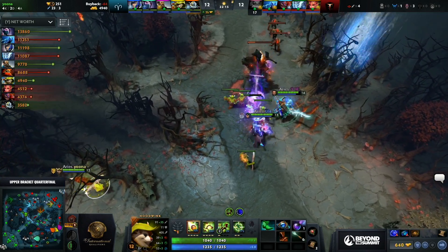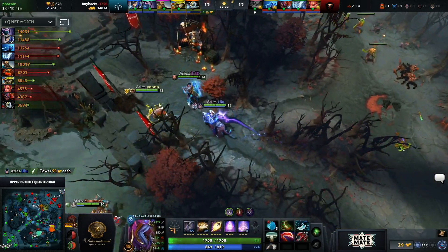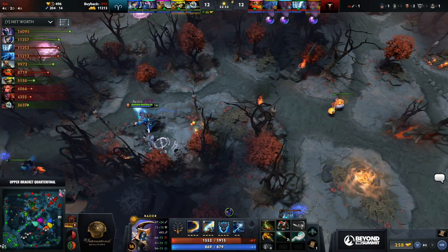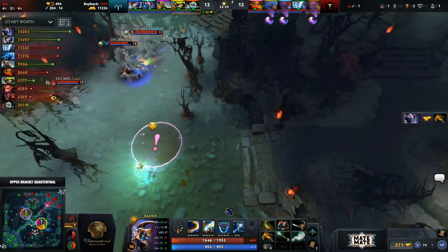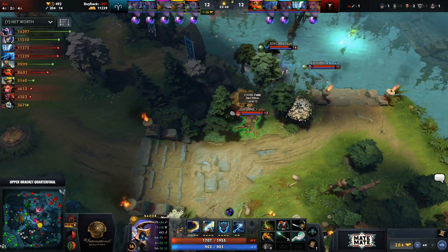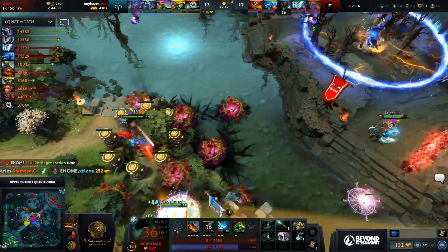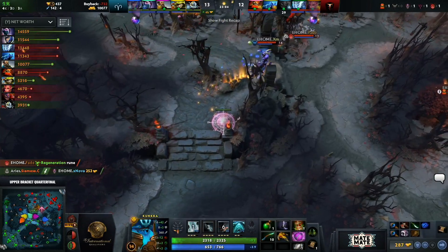Triple BKB timing on Radiant. Radiance suddenly feels like nothing. Tower has fallen. Looks like eHome might smoke — they've got Smoke on both supports so it'll be a Smoke as three with Haunt to join the fight. Aster Aries have smoked up themselves toward mid but they have no Roshan ward. Hookshot comes in and hits X Nova. They will get a quick kill onto the Lion — the question is do they get more? Only one.